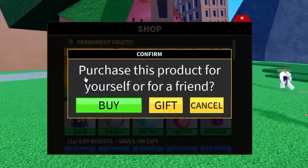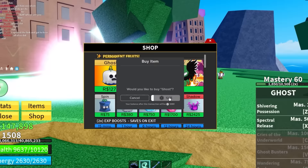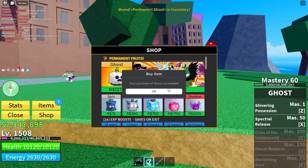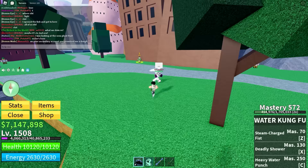Wait, it's 12k Robux? Didn't I just buy it for 900? Oh wait — 'Permanent Ghost is in your inventory.' What the heck, that's cool! It actually lets you buy the fruit permanently.